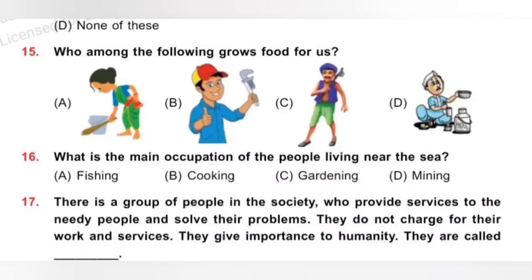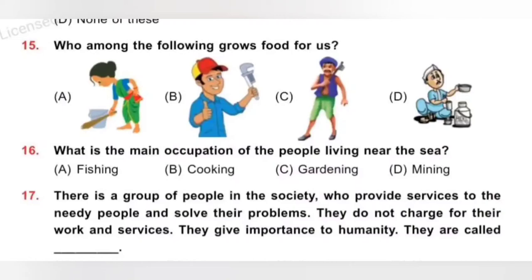Question 16: What is the main occupation of the people living near the sea? A. Fishing, B. Cooking, C. Gardening, D. Mining. People living near the sea are mostly involved in fishing, as fish is a seafood abundantly available in the sea. The area near the sea is known as coastal areas. Option A, Fishing, is the correct answer.